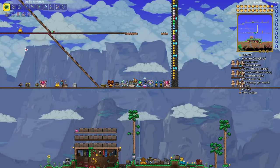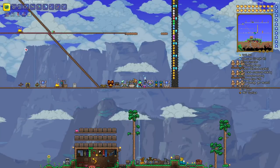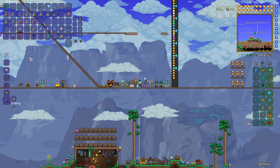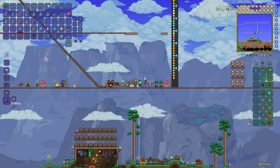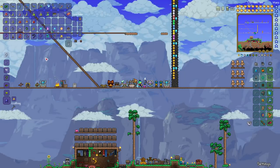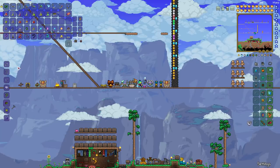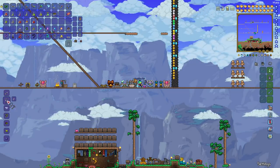The basic grappling hook is in the pre-hard mode craftable hooks I'm going to talk about first. It is just one hook and three chains. You get hooks from skeletons, undead miners, hoplites, and undead vikings — each has a 1 in 25 chance of giving you a hook — or a 1 in 30 chance from piranhas, which you can find at any level of the jungle. You can craft 10 chains from one iron or lead bar at an anvil, then combine three chains and one hook at the anvil to make your basic grappling hook.